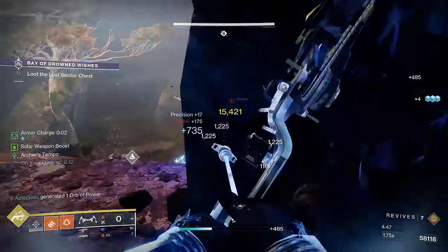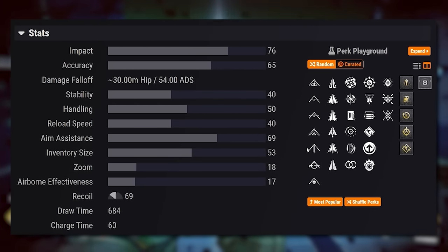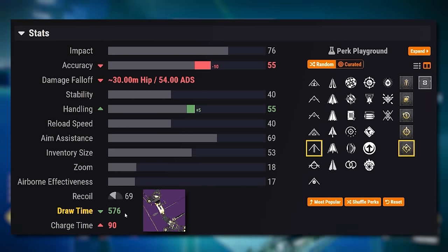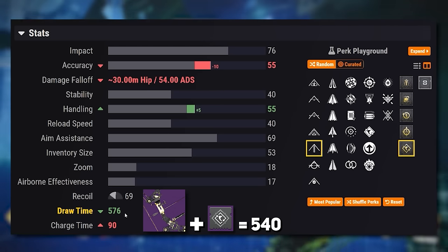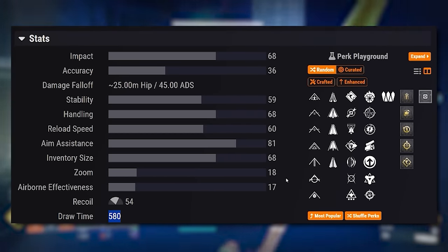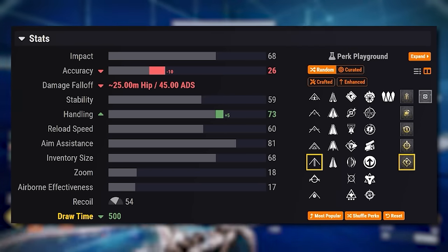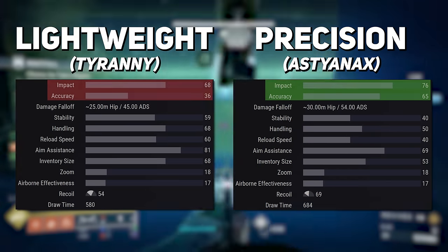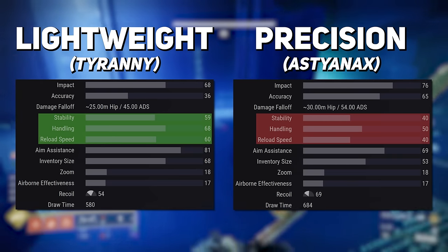Let's look at the differences between a Precision Frame and a Lightweight Frame bow. Precision bows come in at a base of 684 draw time, and with Elastic String and a Draw Time Masterwork you can take that down to 576. The Adept Pre-Astenyx is unique — with an Adept Draw Time mod you can take it down to 540, the fastest firing precision bow in the game. Lightweight bows have a base draw time of 580, which can be brought down to 500 with Elastic String and a Draw Time Masterwork. Some folks will like Lightweights for their faster fire rates and the Mobility Boost from the Lightweight Frame, but keep in mind you're getting less accuracy and dealing less damage, though you do get higher stability, handling, and reload speed.